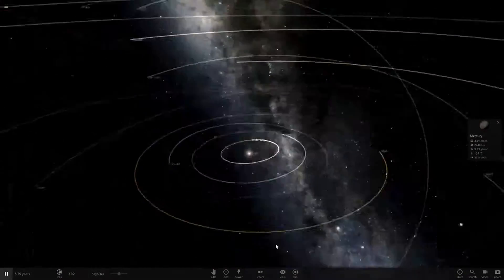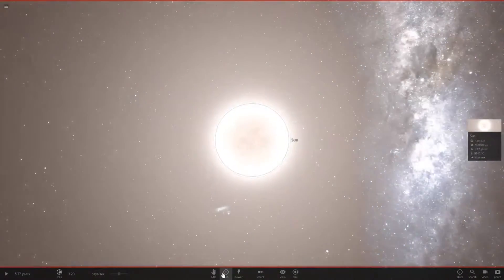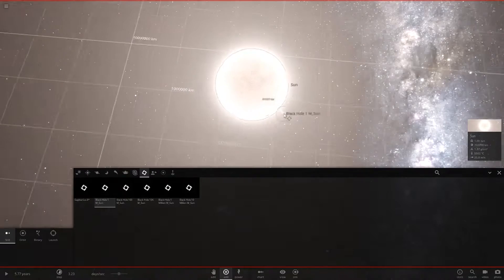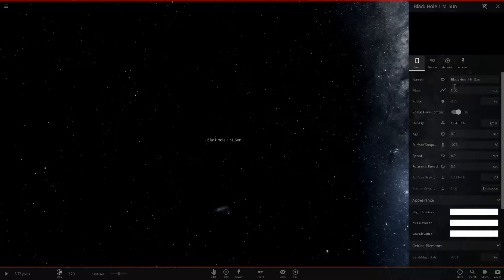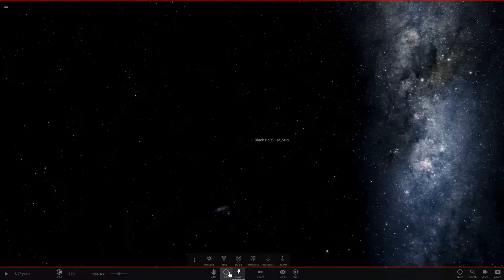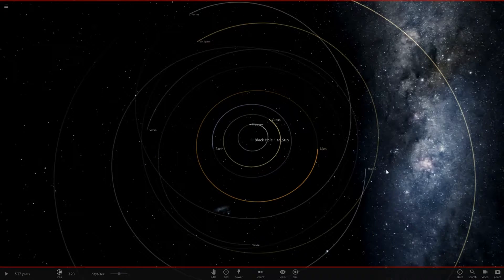Today we're going to be making the sun into a black hole. I'm going to pause this simulation — there should be a black hole here which is the mass of one sun. We've got one right here. We're going to pull it right in the middle of our sun, then delete the sun. This black hole has the mass of one sun so it should do exactly the same. I've also made the planets orbit so they don't get immediately thrown in or pulled out.